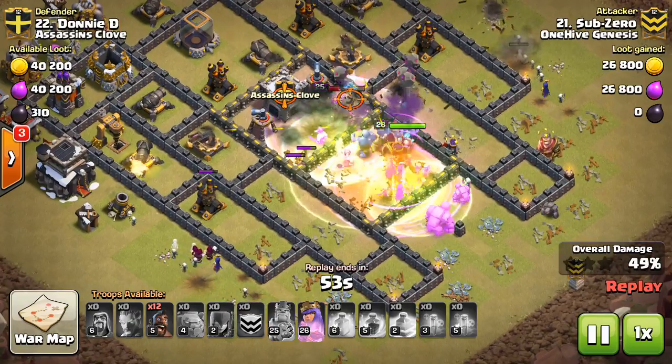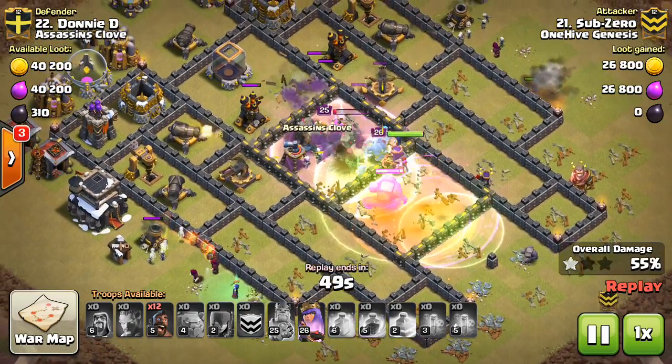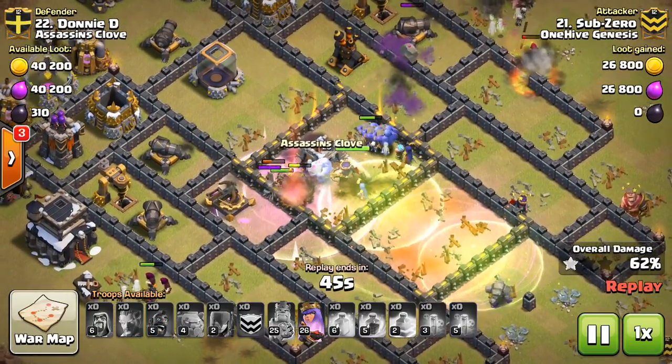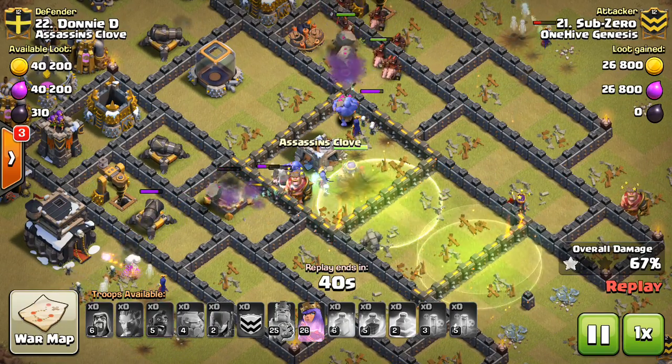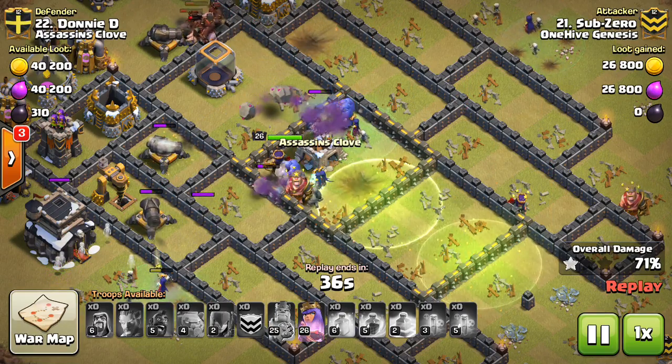Even inside the base, the funnel's been created — a very deep funnel. He also drops a few in with his kill squad. It's very difficult to see them here, but essentially they're just a great troop to have, because they target those defenses, which are going to be the most important buildings, and they also have that freeze effect. So if they get it on like an inferno or something, that's great value.